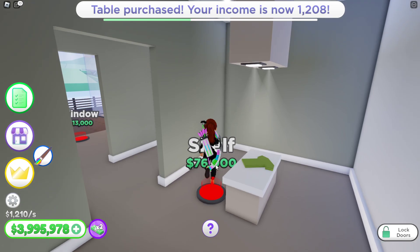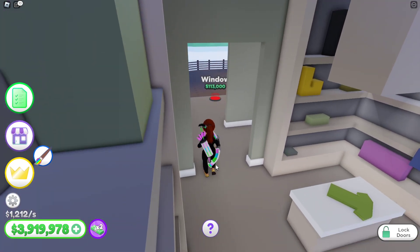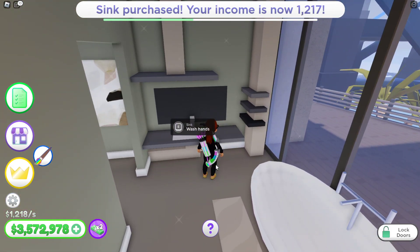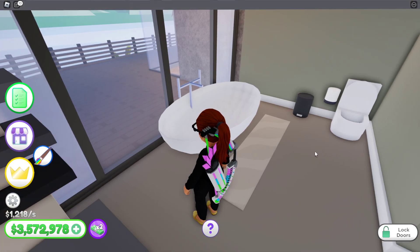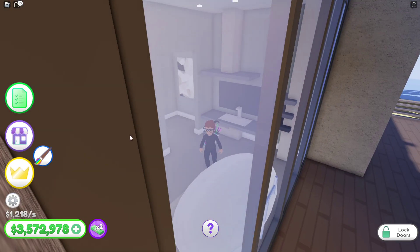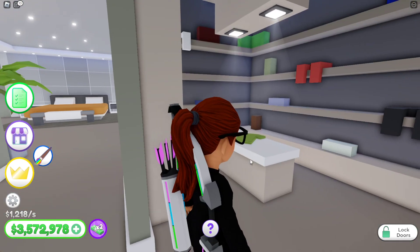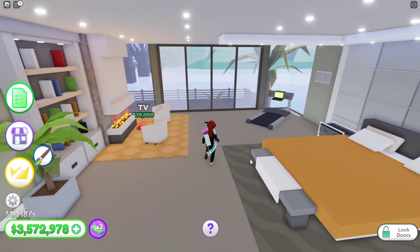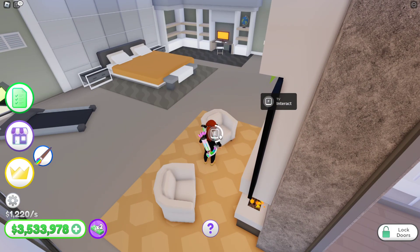They got a walk-in closet now — they added a little more! I'm getting these things real quick and then I'll give y'all a full spin around. What is this — is this a TV in the bathroom? Oh no, it just says 'Wash Hands,' but it does look like a TV. They got the pants hanging and the lights. I forgot to get the TV.